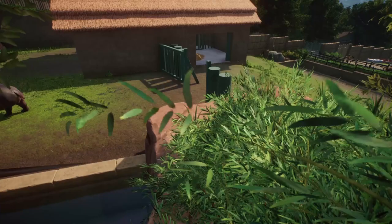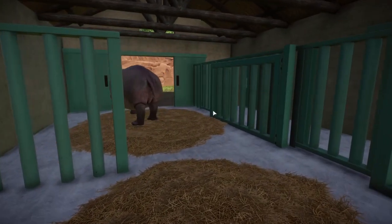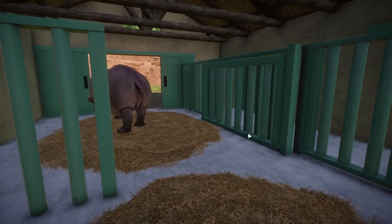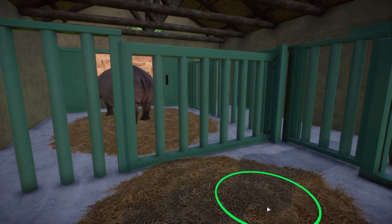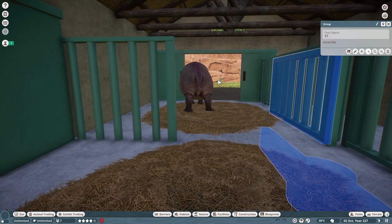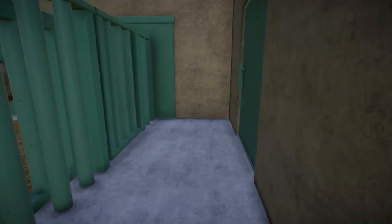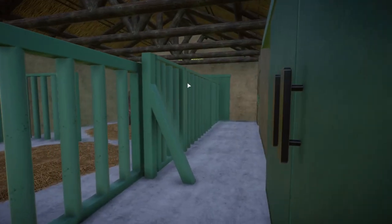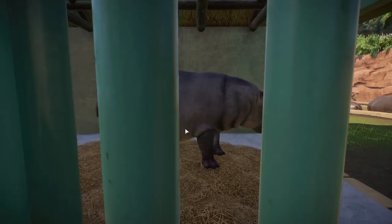There might be a third hippo — let's go find it in the stable. Yep, there it is. In the stable we can also fence off the hippos — this gate closes too, so we can quarantine them. It's a fairly simple stable but I'm happy with it. I use Vihoga's elephant fences — they work really well for this heavy steel-reinforced fence that's suitable for these massive murder machines.